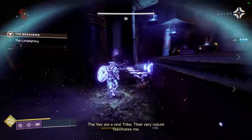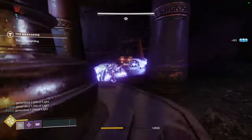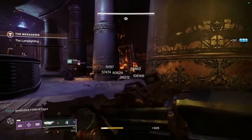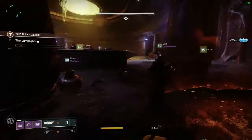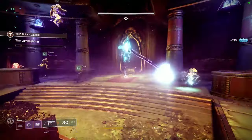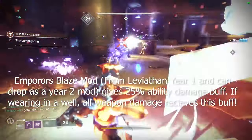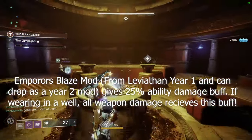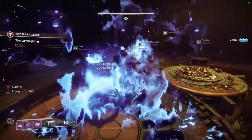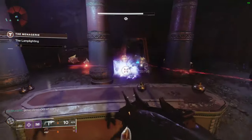The first thing you want to do is make sure everybody is wearing an Emperor's Blaze bond, mark, or cloak, and make sure it is associated with the ability damage you are doing. So if you have Emperor's Blaze solar subclass, you wear the solar variant of that mod, and if you are arc or void you follow accordingly.